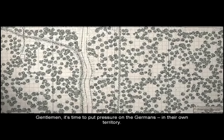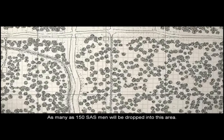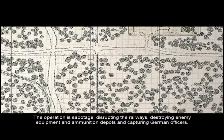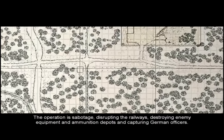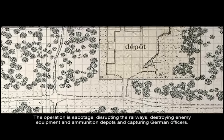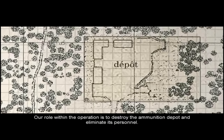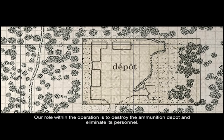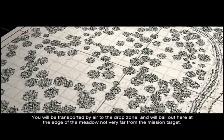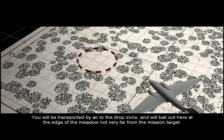Gentlemen, it's time to put pressure on the Germans in their own territory. As many as 150 SAS men will be dropped into this area. The operation is sabotage — disrupting the railways, destroying enemy equipment and ammunition depot, and capturing German officers. Our role within the operation is to destroy the ammunition depot and eliminate its personnel. We will be transported by air to the drop zone and will bail out here, at the edge of the meadow, not very far from the mission target.